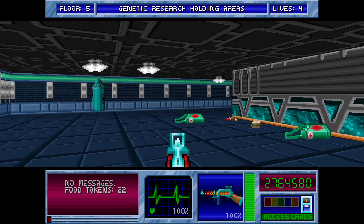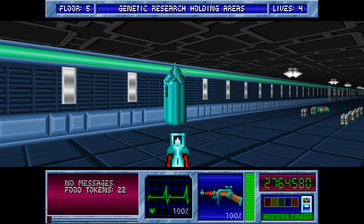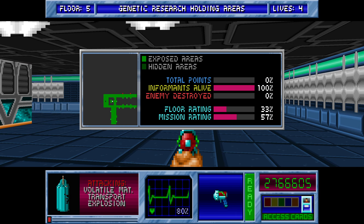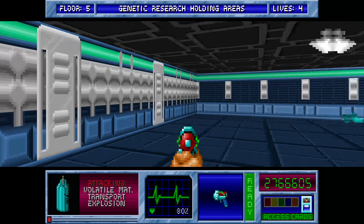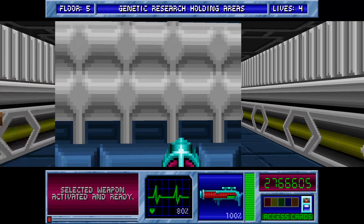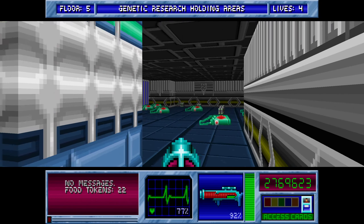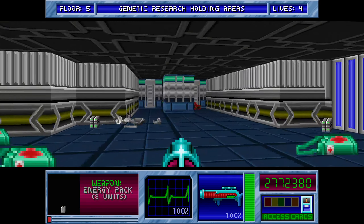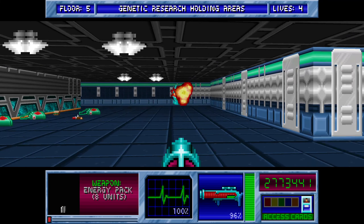We've actually got some of the old food items we haven't seen in a while — the candy bars and sandwiches. Let's just take some of these out, and remember they can hurt you too. Now, back from here we've got two secrets, let's just crank these open while we're here — some little bonus rooms back here.